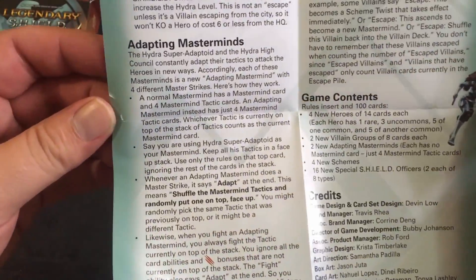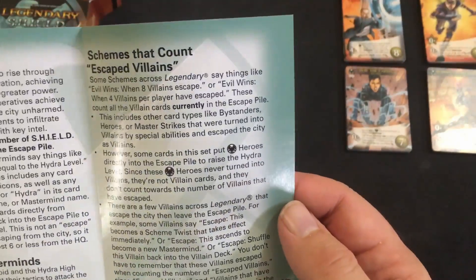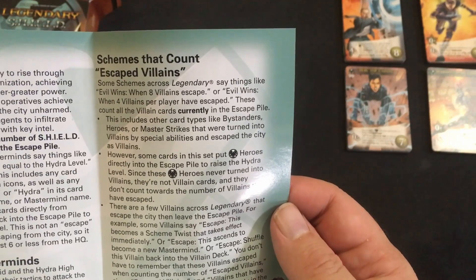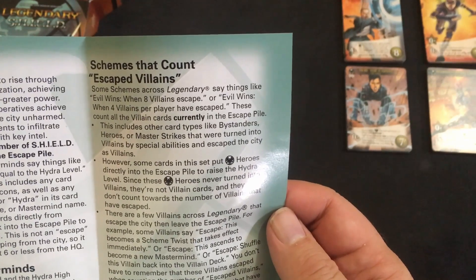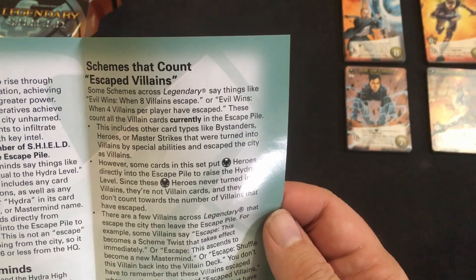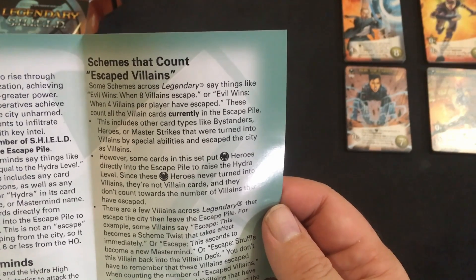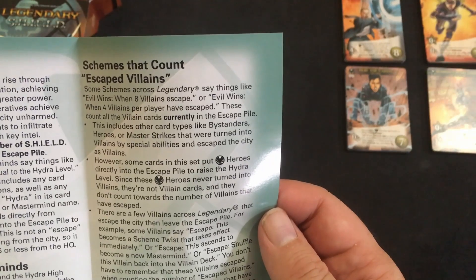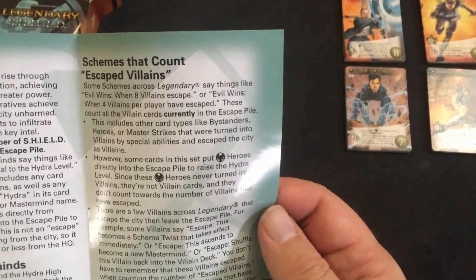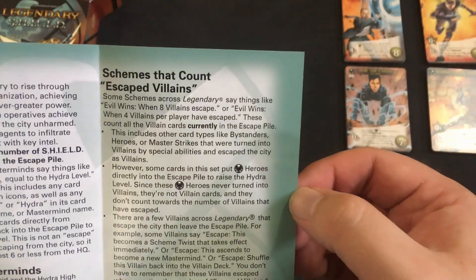Schemes that count escaped villains are worth noting here. For example, 'Evil Winds' triggers when eight villains escape — these count all villain cards currently in the escape pile, including other card types like bystanders, heroes, or master strikes turned into villains by special abilities. However, some cards in this set put heroes directly into the escape pile to raise the Hydra level. Since these heroes never turned into villains, they don't count towards the number of villains that have escaped, so the Hydra level doesn't affect your escaped villain count.